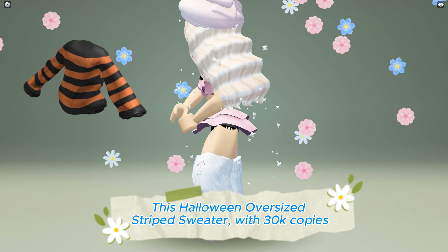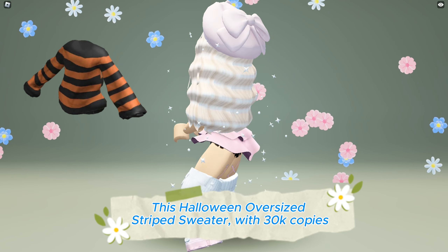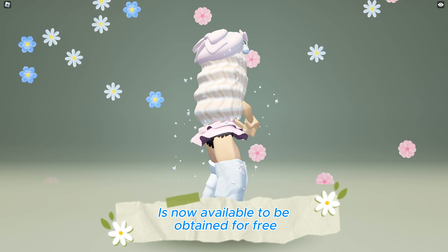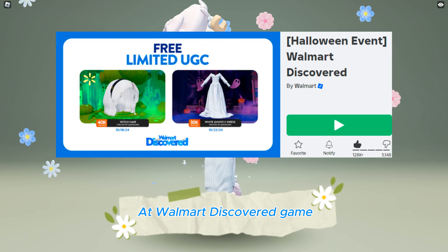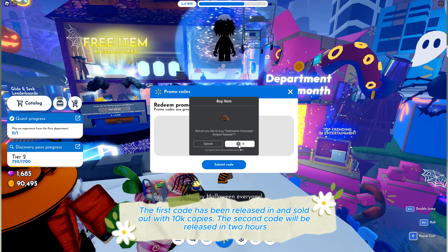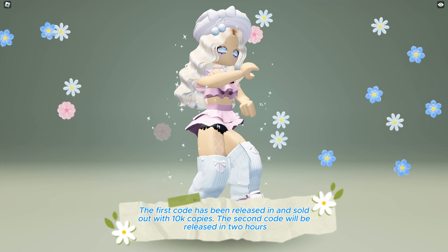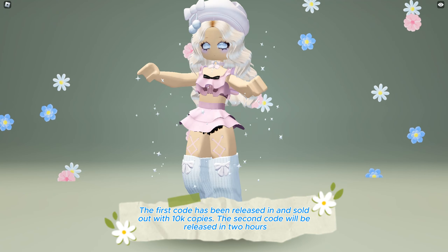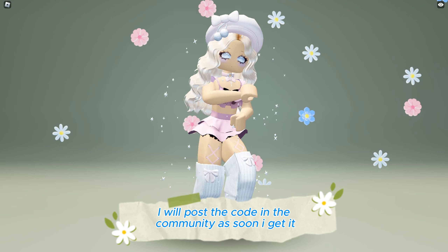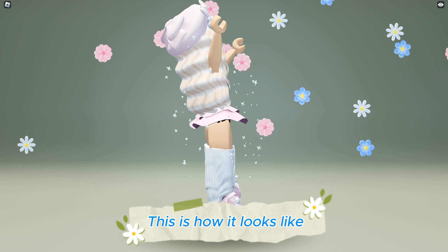This Halloween oversized striped sweater with 30,000 copies is now available to be obtained for free at the Walmart Discovered game — game link in the description below. The first code has been released and sold out with 10,000 copies. The second code will be released in two hours. I will post the code in the community as soon as I get it. This is how it looks like.